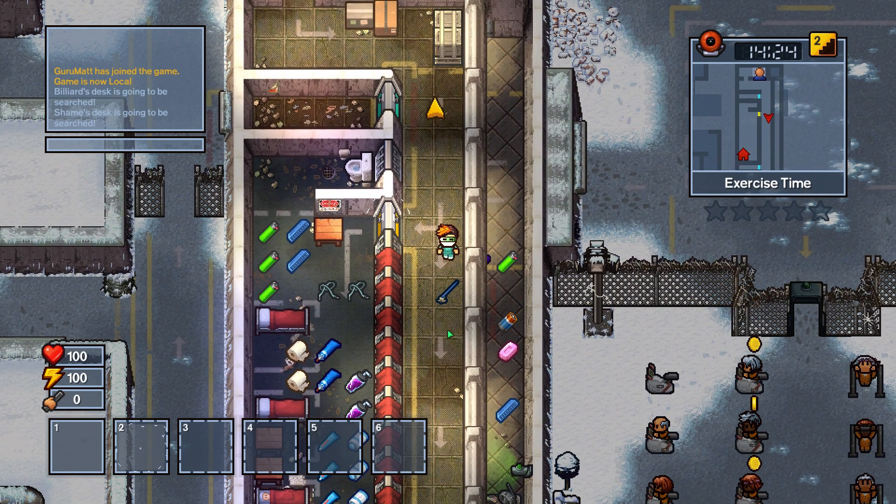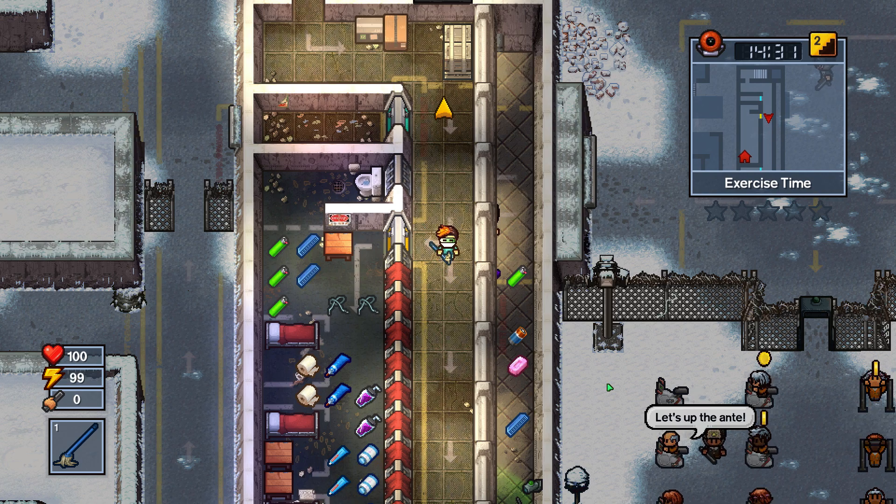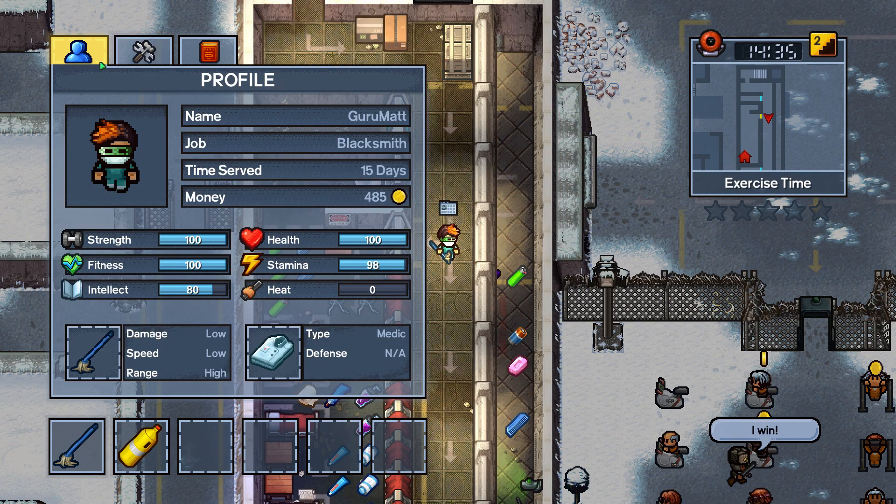We'll show this as an example for the Bleach — 1 to 1000, bam. And then of course, weapons with a low speed take a lot longer between attacks as well.